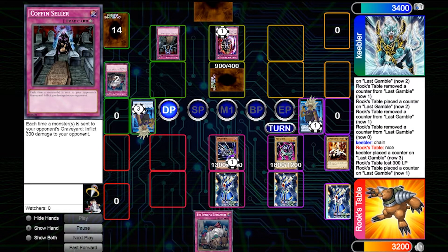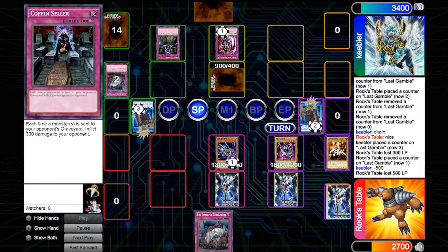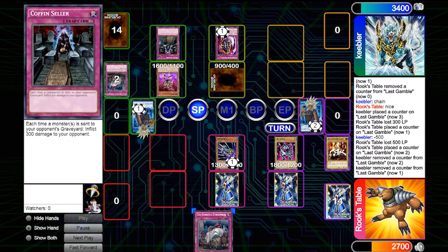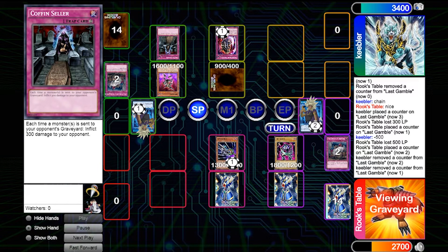I pass my turn. On Keebler's standby phase I take 500 more from Nightmare Wheel — that really adds up if you let it out too long. I actually forgot the Nightmare Wheel was there and Keebler had to remind me to take the 500, dropping me to 27. We keep getting counters — if Twisted Personality could get more than three counters, this would be insane. That's a Drilago from Keebler: its effect lets it attack directly if I only have 1600 attack or more monsters, but I do have Boganian so that won't happen. Keebler drops two counters to remove my Forceful Checkpoint, which is okay since he has nothing in hand and it wasn't going to work anyway.